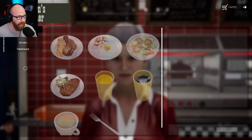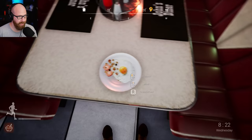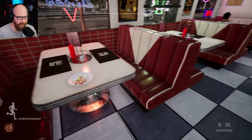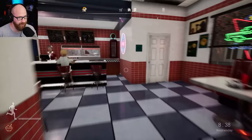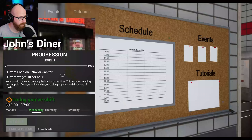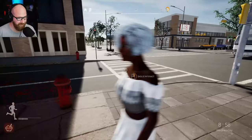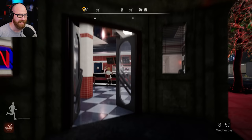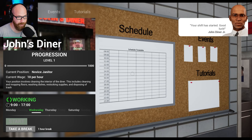First things first, let's get ourselves some breakfast. Maybe we can eat at the diner — look at this, we can eat at the diner! That is so cool. I'll have a nice breakfast — fried eggs. That looks so yummy. We cannot eat it though — his hunger is showing in the orange but we can't eat this food. I start my shift at 9 AM till 5 PM. It's 8:58 — already time to go to work. Start — your shift has started. Good luck, John Diner Jr!